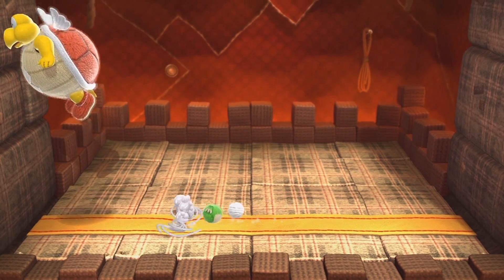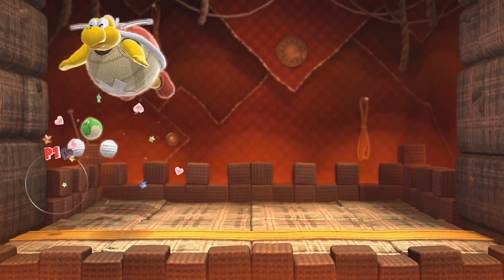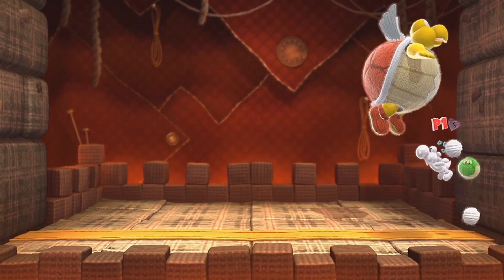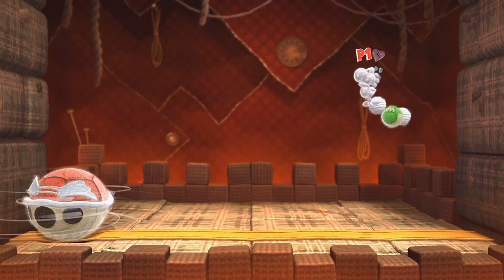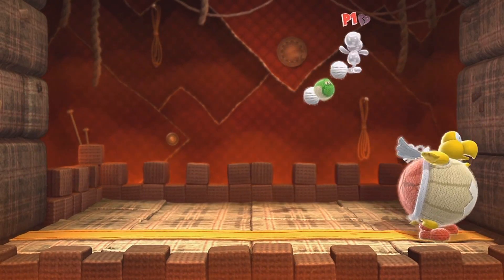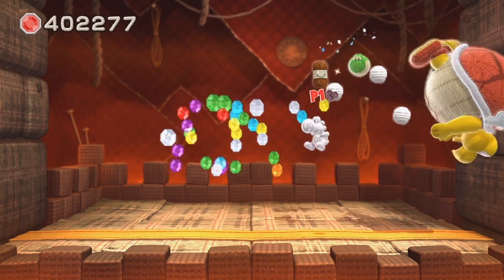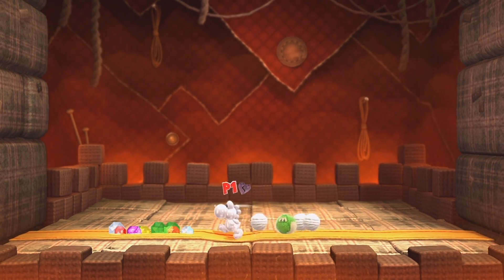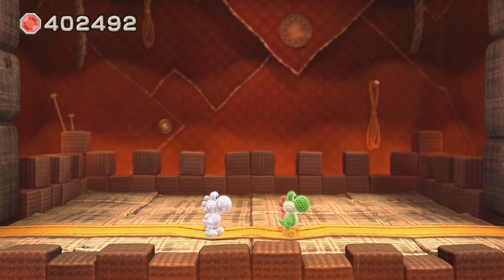If I keep fluttering, I can take advantage of the double speed mechanic. I don't move at double speed — only the bosses do. The Paratroopa is moving extremely fast. I can't even get onto its back anymore — just keep fluttering. If I bounce off the shell, I can gain double height. Hit number two, hit number three — this boss fight is over. That's what counts!